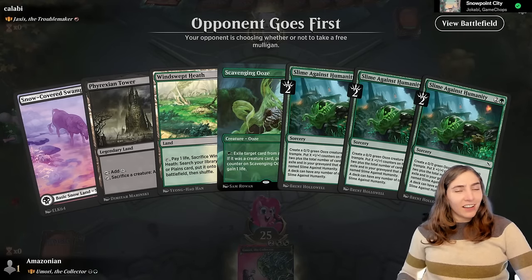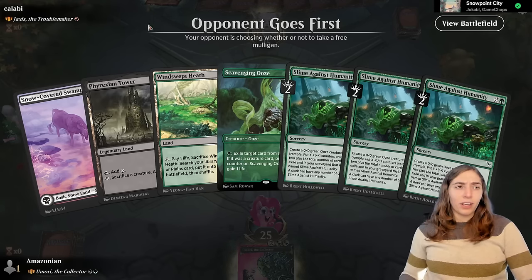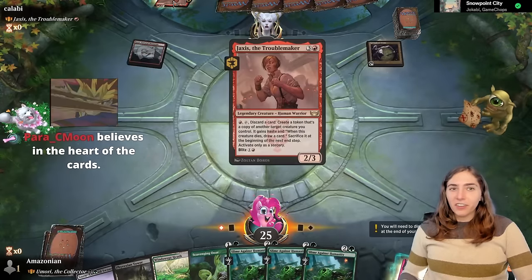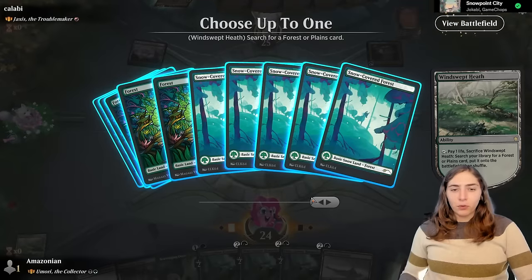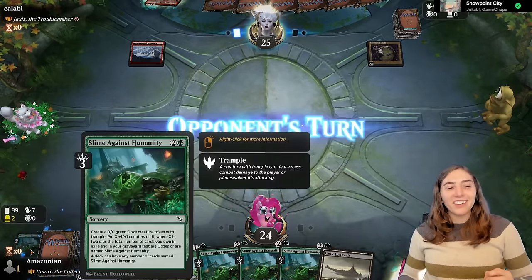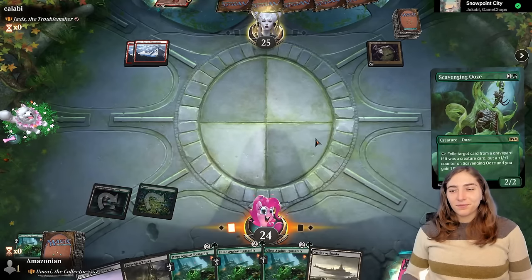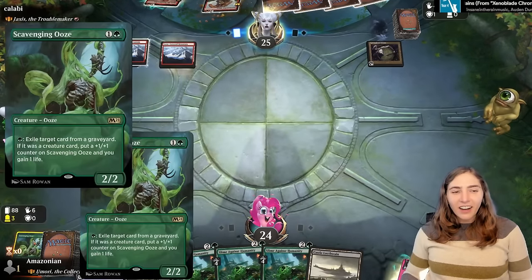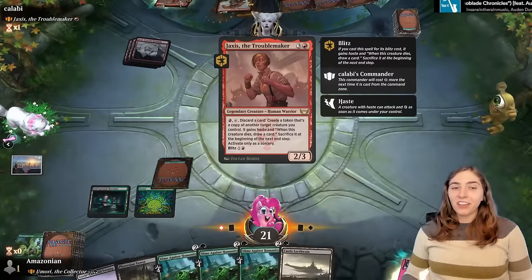Game 4: Jaxus, the Troublemaker. Jaxus makes copies of creatures, so it's great with red enter-the-battlefield or on-death triggers, or just being aggressive and cloning things. Jaxus costs 4 mana but you can blitz her, and you're technically making blitz copies of the things you're cloning. This is kind of like a very balanced, slowed-down Kiki-Jiki. You can even intentionally kill things with the legend rule. We start with our Surveil Land — yes! We surveilled a slime on turn one, exactly what I want to be doing. Turn two we got Scavenging Ooze. Reckless Storm Seeker can give itself haste, swings in for three, and giving Jaxus haste is big if you're not blitzing her.